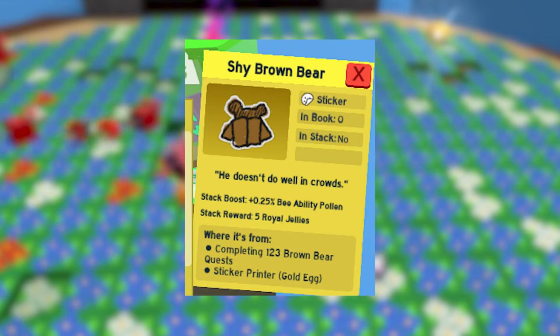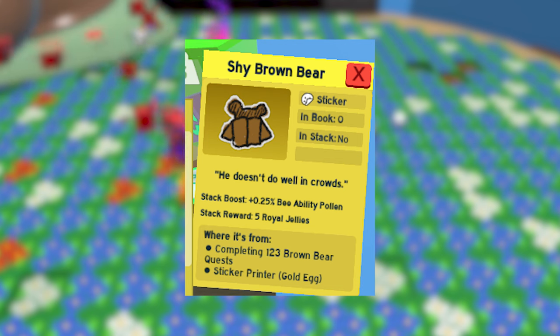To get the Shy Brown Bear sticker, it's really simple. All you have to do is just complete 123 Brown Bear quests.